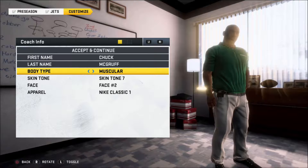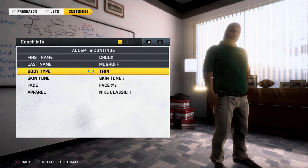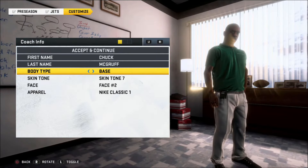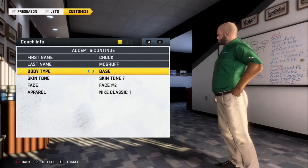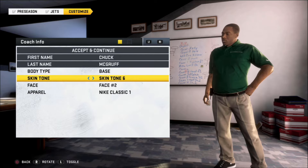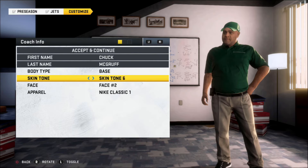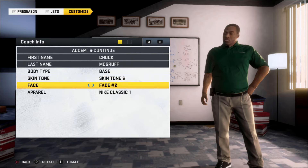I'm thinking about the muscular body type, maybe the base — we'll probably go with the base, it doesn't look too crazy. For skin tone, that right there kind of resembles Coach McGruff from the collegiate era and also in the NFL. For the face, we're gonna try to figure out a good look — the face tools look pretty good.